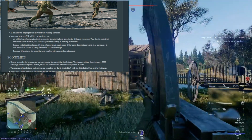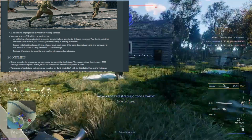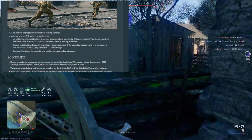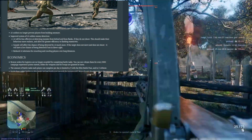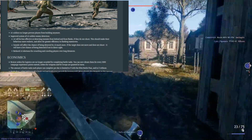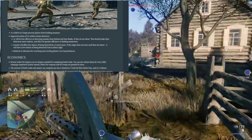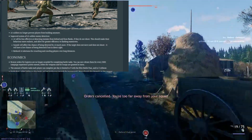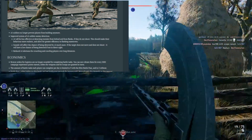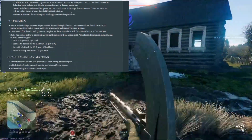They improved the system of AI soldier enemy detection. The enemy AI will be less effective at detecting enemies at the flanks or behind if they don't shoot. Sound will affect the AI a little bit more. So if you don't move and don't shoot and stay sneaky, there is a lower chance they will detect you. They also reduced AI alertness for crouching and crawling players over long distances, which makes it a bit easier to sneak around and get good sniper positions.